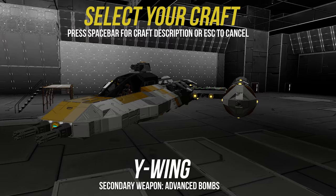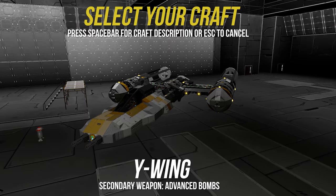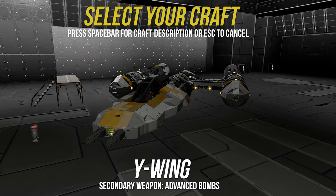The Y-Wing is the workhorse of the Rebel fleet. It's not quick or flashy, but it gets the job done. The armor on this ship is extensive, and the shields will protect you from just about anything — which is good, because you won't be going anywhere fast. The Y-Wing is used mainly as a bomber, because it can carry a heavy payload of missiles, torpedoes, and bombs.